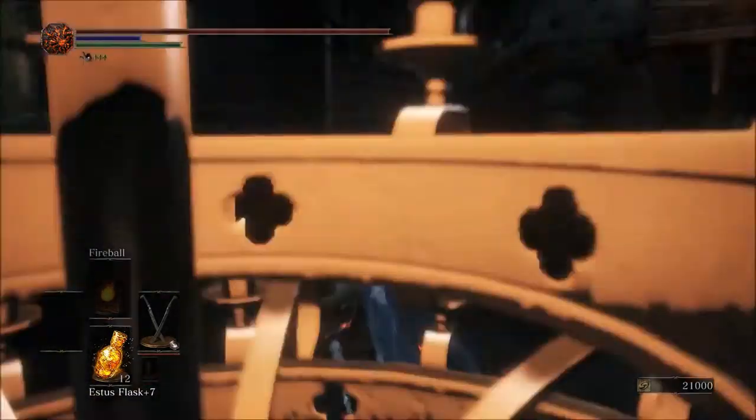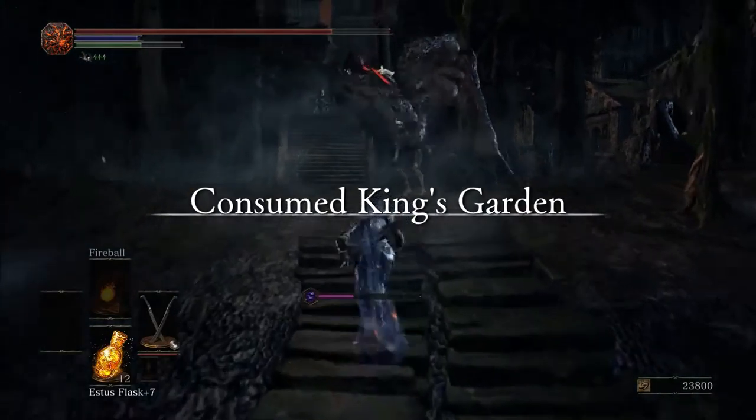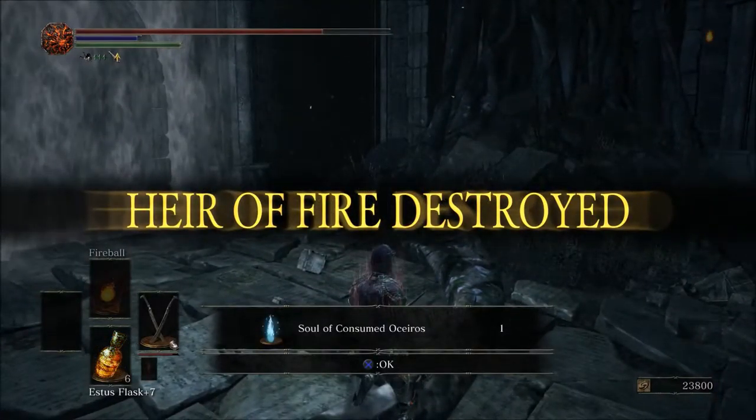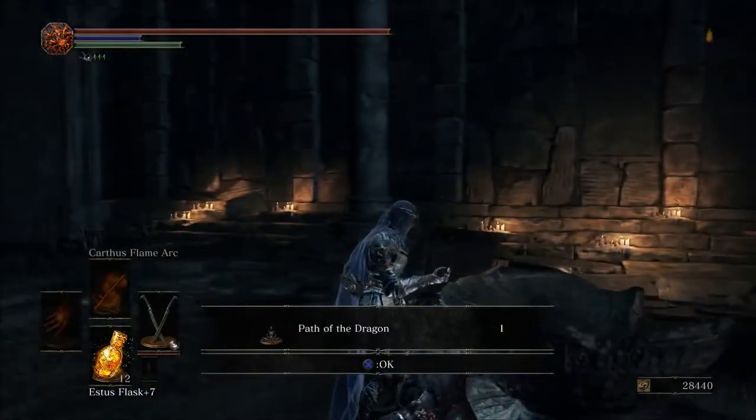To get this gesture, head up the stairs to the left at the beginning of Lothric Castle. Head through the Consumed Garden and kill Osiris the Consumed King. After you have killed Osiris, follow the path ahead and you will find the gesture in the entrance of the room.